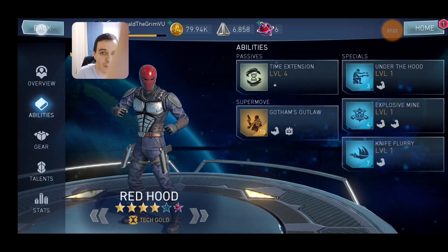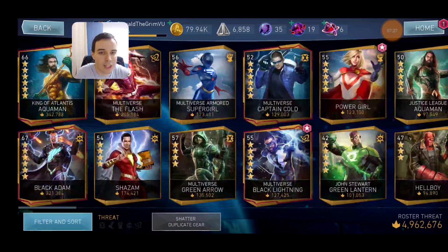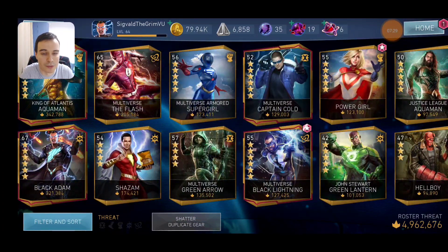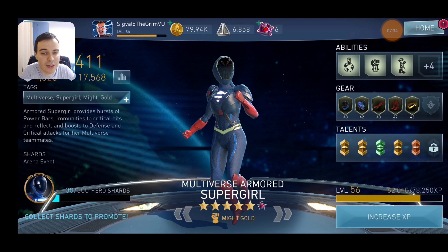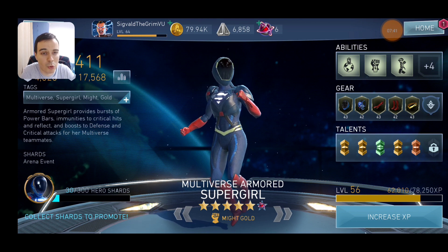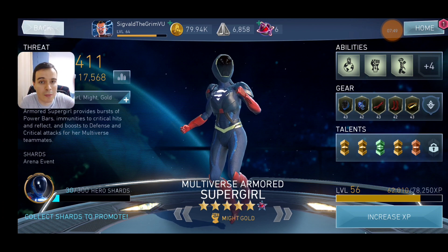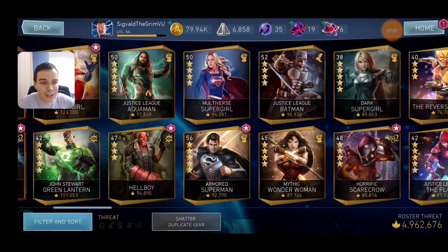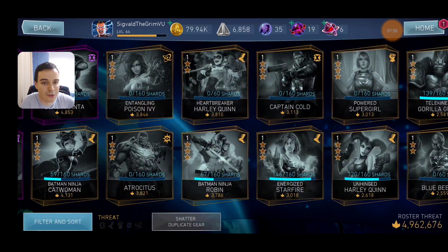In theory you could use Red Hood in any team to extend the duration of the battle, but most teams have more optimal characters except for one. There is only one team in the entire game that will love Red Hood and will definitely benefit from him, and that's going to be the Multiverse team — Multiverse The Flash and Multiverse Summer Supergirl hitting Captain Cold. They are the best team when it comes to hitting Captain Cold, and their best support character is Red Hood. So should you consider buying Red Hood? Yes, for the purpose of getting the Multiverse team.